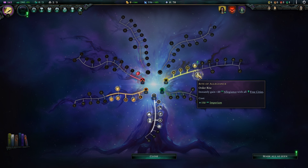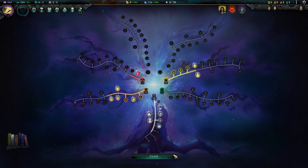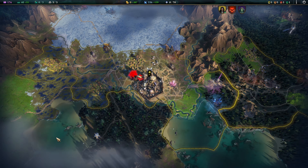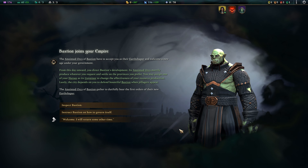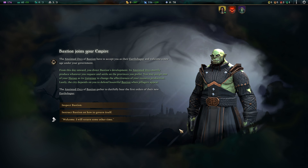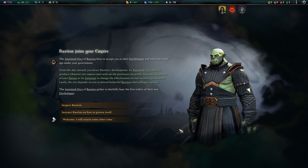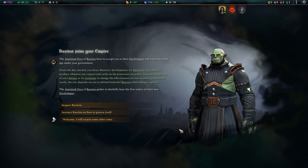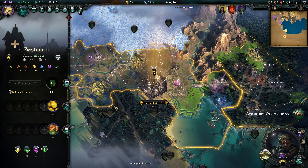We now have enough Imperium to integrate Bastion. I'm quickly taking a look at my Empire Development screen first to see if there are any skills I'd like to pick up, but it does not look like there are any I prefer. So let's integrate the city. Bastion joins our Empire — the Anointed Orcs of Bastion have decided to accept me as Earthshaper and welcome a new age under our government. From this day onward, you direct Bastion's development.